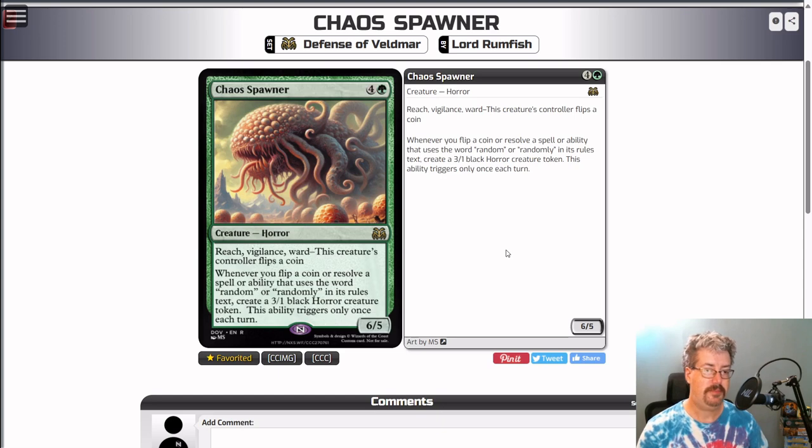Chaos Spawner — green and four colorless, a creature horror. It's a 6/5 rare. It has reach, vigilance, and ward. The ward cost is: this creature's controller flips a coin. Whenever you flip a coin or resolve a spell or ability that uses the word random or randomly in its rules text, create a 3/1 black horror creature token. This ability triggers only once each turn. So if someone targets it and you haven't triggered this ability for the turn yet, it's going to create a 3/1 black horror, leaving you behind a body even after it's been targeted and killed.